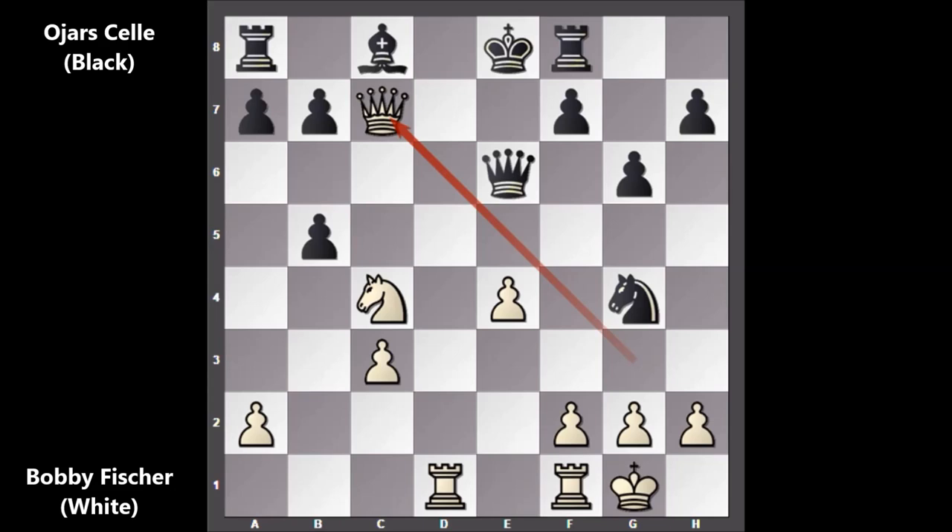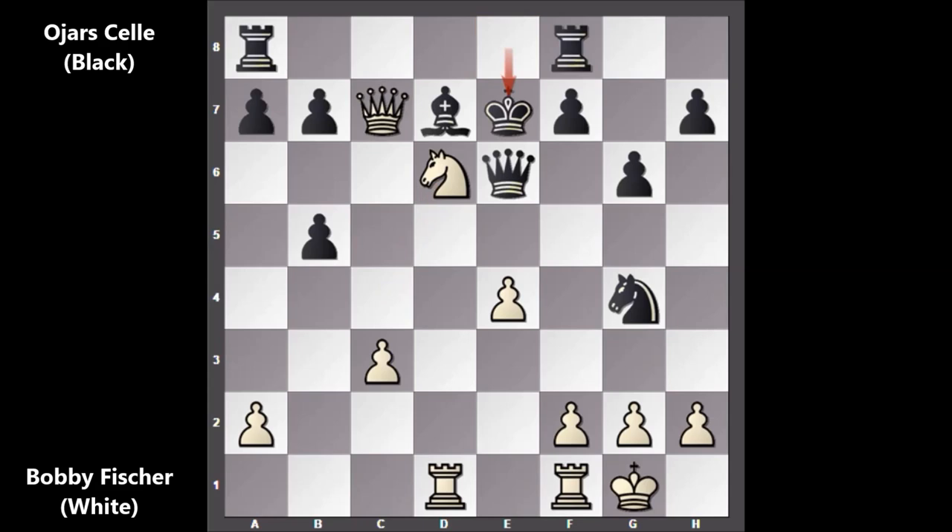Threatening checkmate — rook to d8 is the threat. How to defend? Defending with the bishop. And Fischer played the obvious move: knight to d6, this is check. As you can see, the king's safety has been compromised. At the same time, Bobby Fischer is a piece down, but with this aggressive style he sacrificed a piece — that was part of a plan. After checking the king, we have king to e7. Can you guess the killer attack? Bobby Fischer played knight to f5, sacrificing the second piece!